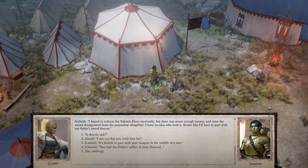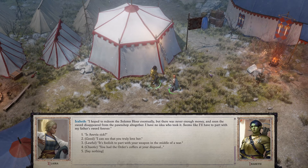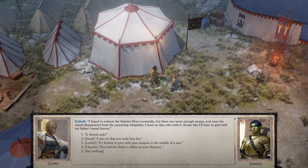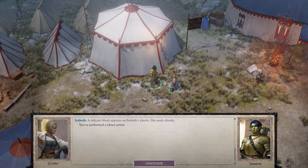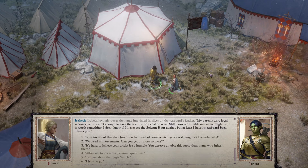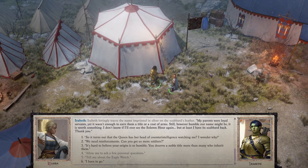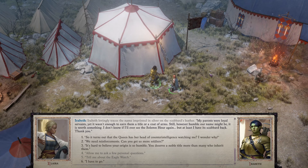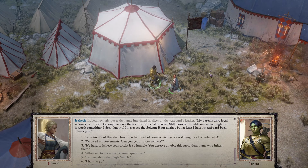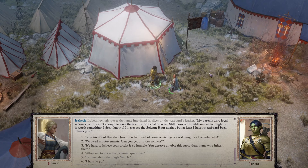'Annevia needed expensive healing. Having no other way to procure the money, I pawned my father's sword — I think he would have understood; he would have given up everything to help the family. I hoped to redeem the Solemn Hour eventually, but there was never enough money, and soon the sword disappeared from the pawn shop altogether. I have no idea who took it. Seems like I'll part with my father's sword forever.' A delicate blush appears on Irabeth's cheeks. Irabeth lovingly traces the name imprinted in silver on the scabbard's leather. 'At least I have the scabbard back — thank you.'